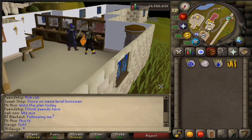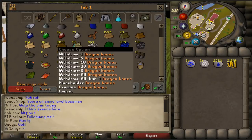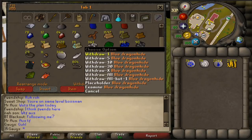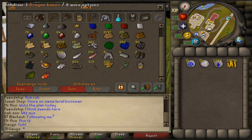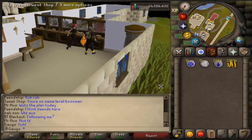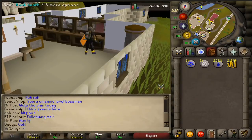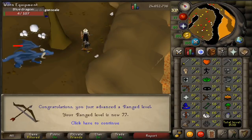I actually did a decent amount of kills before recording the intro because I wasn't sure how to frame it. We started at 75 range and we're now at 76, pretty close to 77. Looking at the bank, we have 363 bones and 386 blue dragon hides — I had about 20 hides before starting, so that's roughly 363 kills. That works out to about 20,000 to 23,000 coins per hour since I'm kind of AFK, not the best XP but very chill. We just hit 77 range — two range levels gained from blue dragons.